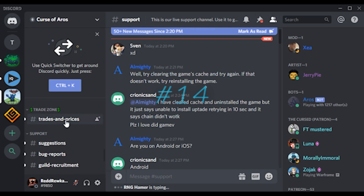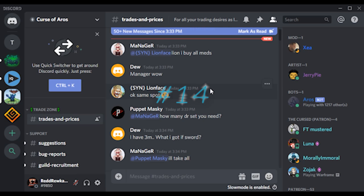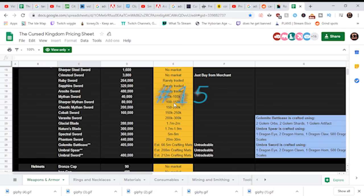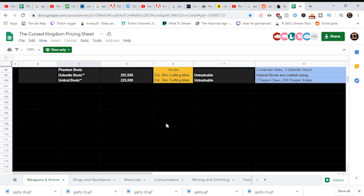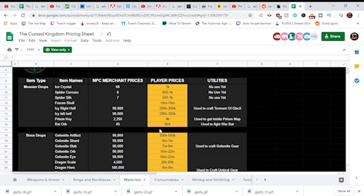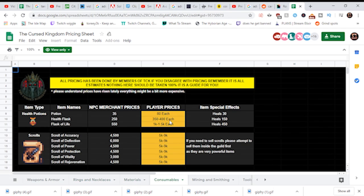Tip number fourteen: The Curse of Arrows Discord has a trade channel that is very useful — link in the description. Tip number fifteen: You can check out TCK's pricing sheet to get a rough estimate for the price of every item in the game. This pricing sheet is fairly outdated at this point, but the link is in the description anyway.